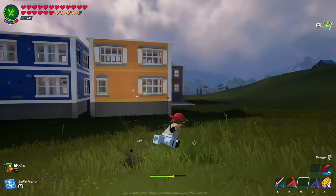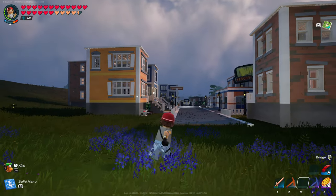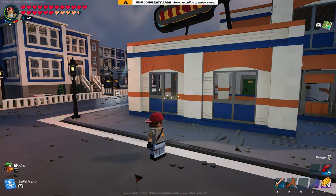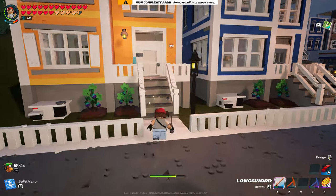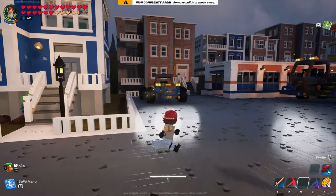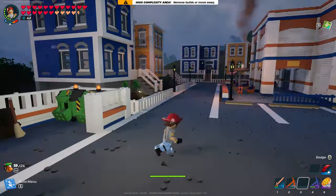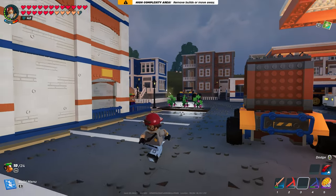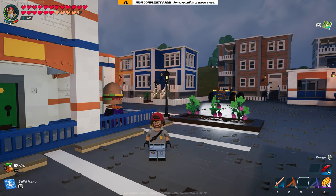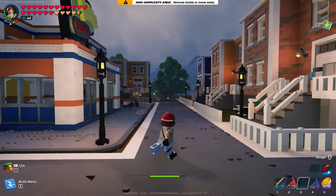I wasn't able to walk all the way around right away because we were hitting high complexity pretty quickly. I kept mentioning it while building — we're gonna hit high complexity. This is my third big build like this where I've hit it and not been able to completely finish. I knew we were going to hit it; it was just a matter of when and where. Moving some things around — the garbage area over here was originally over there. We had retail in here eventually too, but had to take it out because of high complexity. Once we made some changes, we were able to add these structures all the way around, which turned out really well.